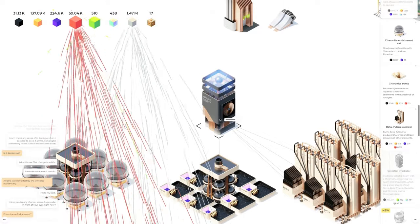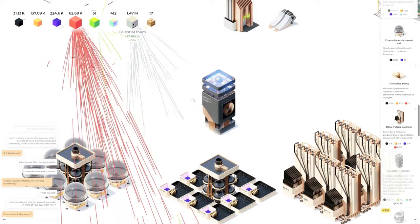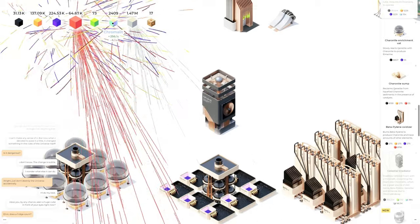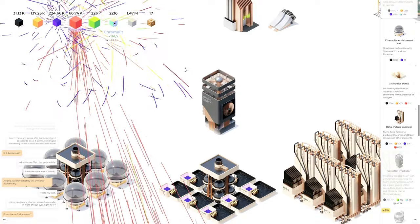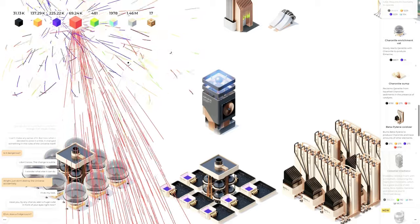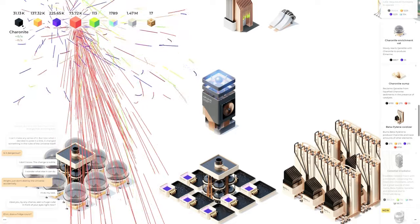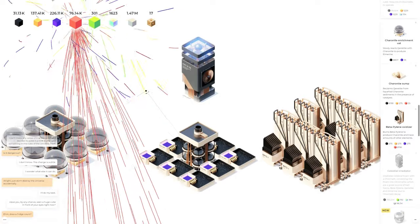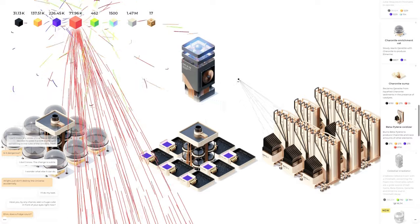I think what we need to do is get a bunch of these going, because these convert the celestial foam into chromolytes, and chromolytes then explode — see how they're exploding right now — and those turn into other things. So basically I need these constantly going so we constantly have chromolytes being turned into other stuff, and then that stuff turns into other stuff as well. I think I'm falling behind on the conversion of things.